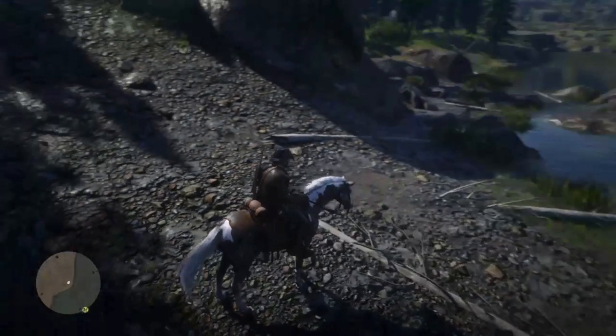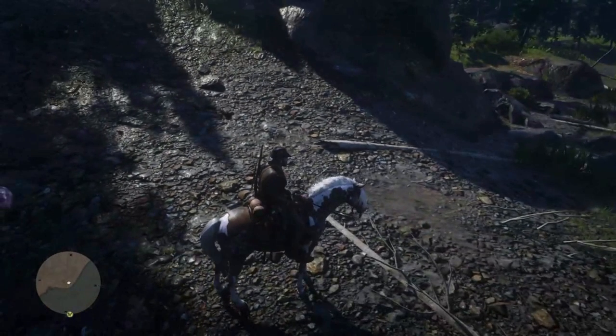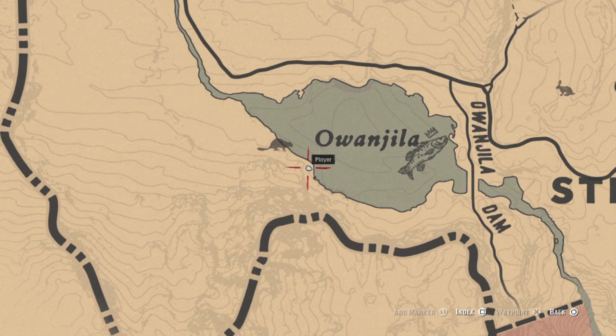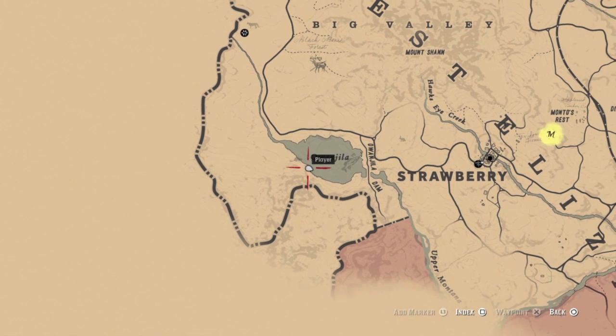Look at the surface area on this beaver pelt. How is the trapper supposed to make an entire saddle out of one beaver pelt? It's another one of those Red Dead Redemption 2 mysteries that we may never solve. Here is your map — we found this one on the southwest side of the lake, but they'll be all around the shore.